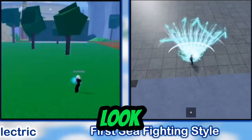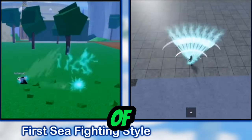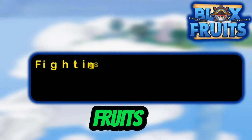Here are the moves. They look pretty cool. Fighting styles are one of the main ways to deal damage, aside from guns, fruits, and swords.